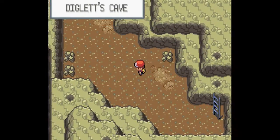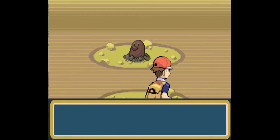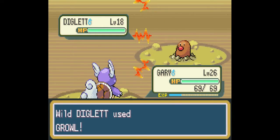If you haven't guessed, Diglett can learn Cut, and it could actually help us out in the coming Gym, which is an Electric Gym. So hopefully we can get... let's hope for a level 20 or higher — that's ideal.